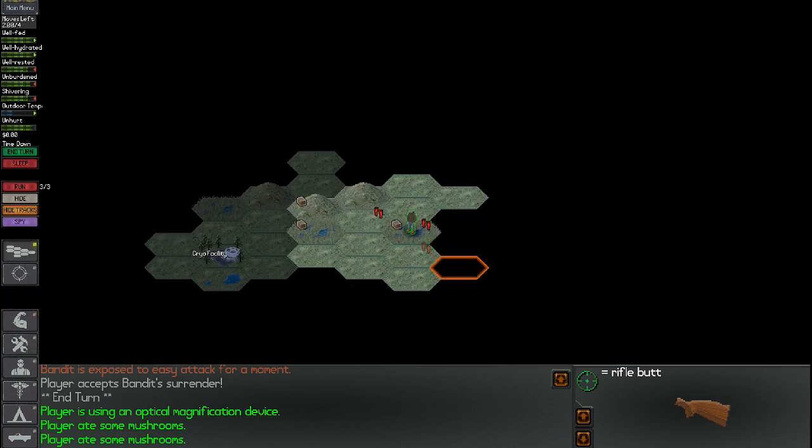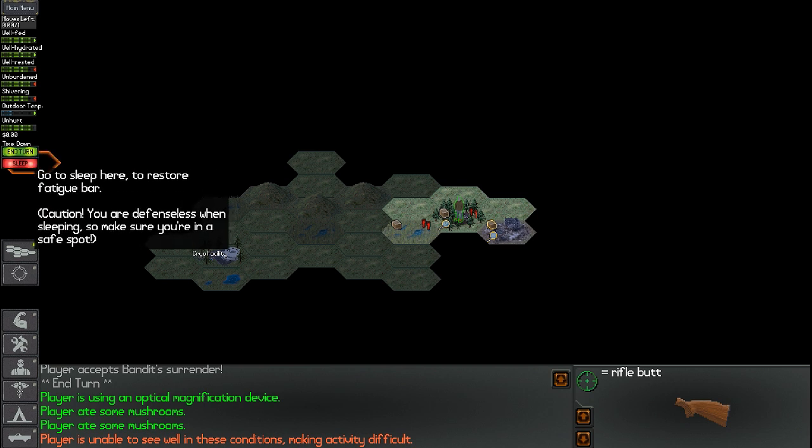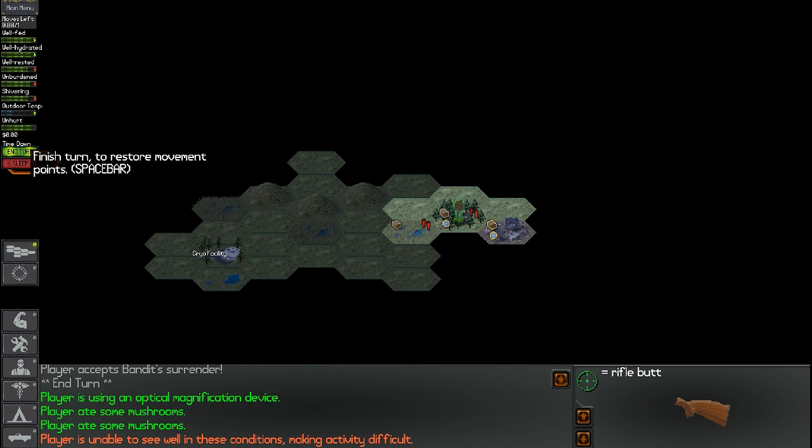Now that we've done that, let's continue onward. We've got two more turns left. Let's jump over here. Player isn't able to see well in these conditions, making activity difficult — that means our turn is pretty much over. There's going to be a city coming up soon. We don't need any sleep just yet, so let's go ahead and end turn.